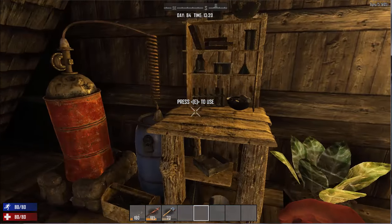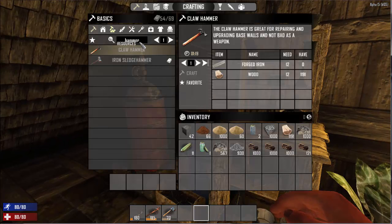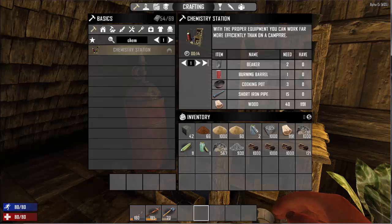We've got a chemistry station here and these are items that you're going to have to craft. The chemistry station has to be made at a workbench, and you need two beakers, which you can find on nurses. You can get them out of airdrops, you can find them at pharmacies. Pharmacies have been the best place for me to get them, as well as hospitals if you're near a big city — you can get a lot of medical supplies at hospitals.